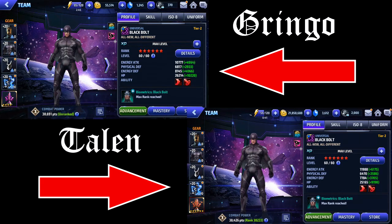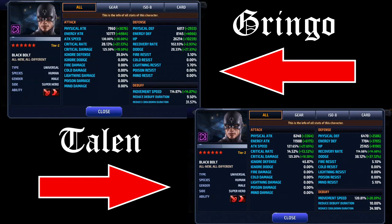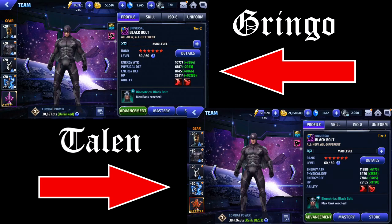But besides that, that's going to be it for this discussion on Black Bolt. I'm happy with him using him tier 2 for the first time — I beat Proxima pretty much with no problem. I got stunned a little just because I'm not used to the skill rotation. My Black Bolt has 35% skill cooldown so he's not even close to his 50% yet, so that does hurt him a little bit. But that's going to be it for Black Bolt. See you guys in the next podcast. See you guys later.